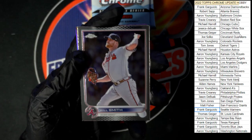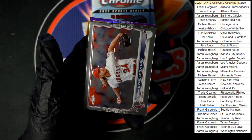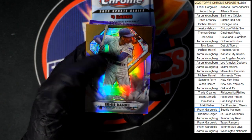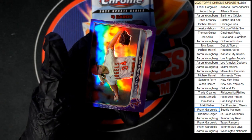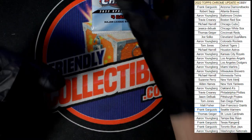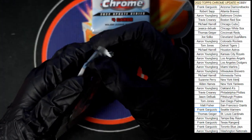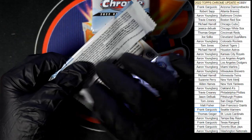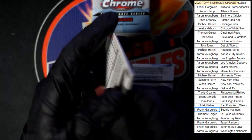All right, starting off Will Smith, Syndergaard, we got the Ernie Banks, and then purple Syndergaard to follow that. I do like those diamond greats — not a bad looking little card.